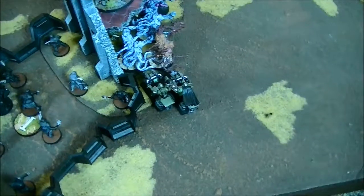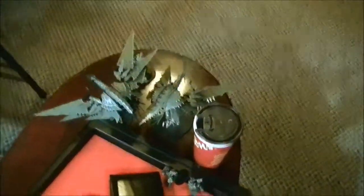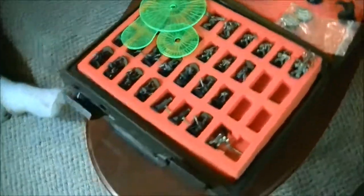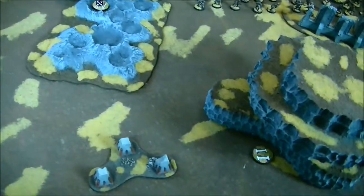The Chaos Lord has the helm that gives him rage and furious charge, plus the power fist and lightning claw, a four-up invulnerable, a two-up save, It Will Not Die, and Mark of Nurgle making him toughness six. In reserves we've got two Heldrakes, four obliterators in two units of two, and another twenty cultists, all with Mark of Nurgle.